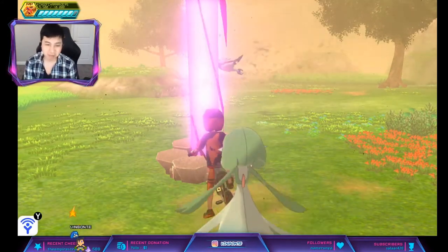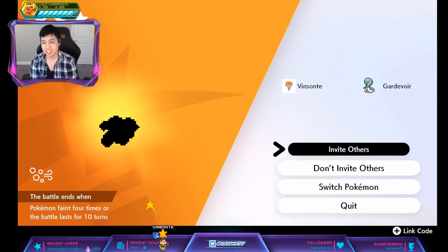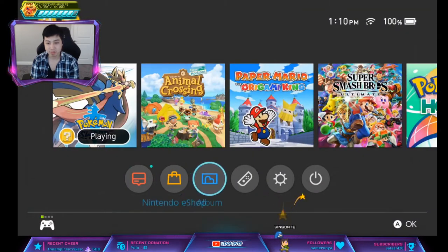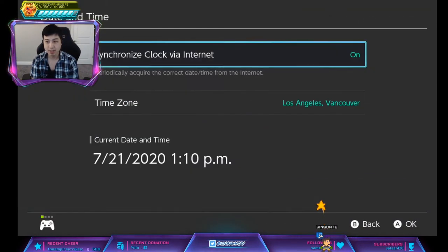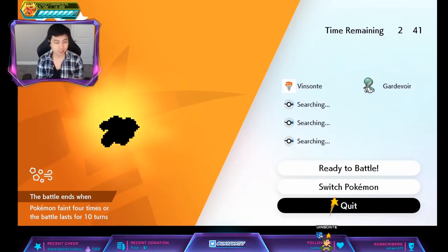We're going to do the time skip trick because this is not the Pokemon we want — that's a Lickitung. Go into Invite Others and then press Home. Go to System Settings, Date and Time. If you have auto time on, turn it off. Go to Date/Time, increase by one day, press OK, press Home to go back in the game, quit it, and then reset the den. Keep doing this until you see a Chinchino.